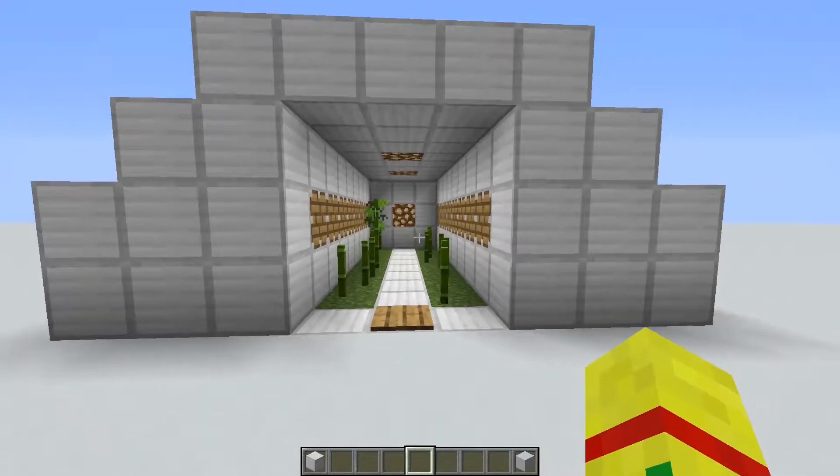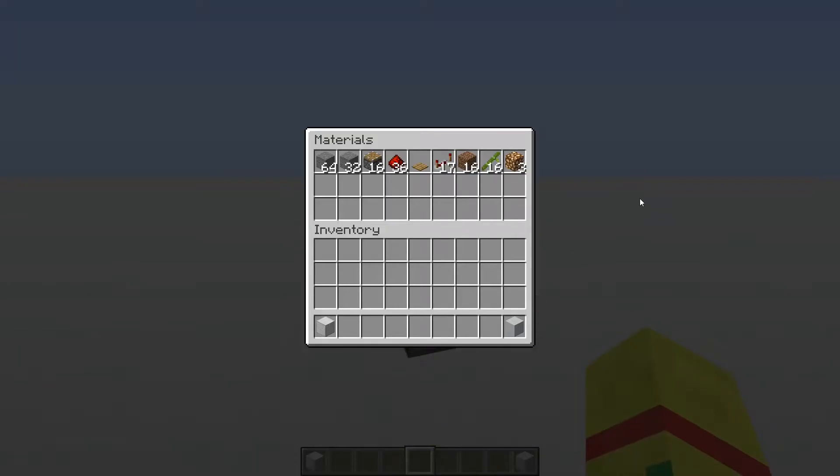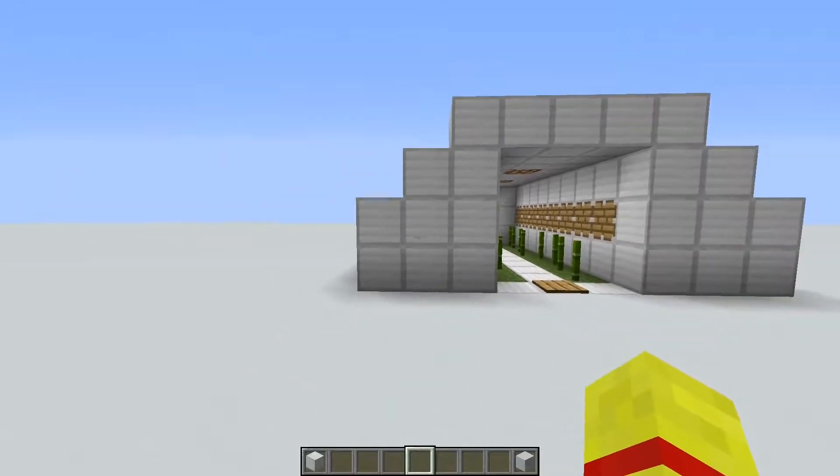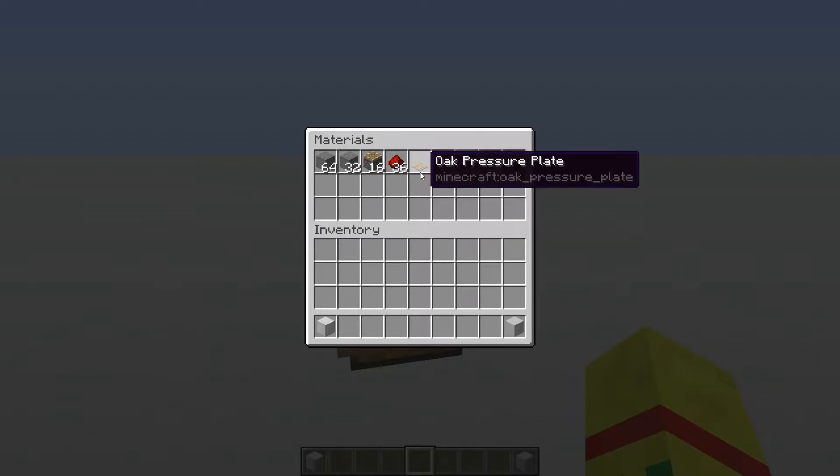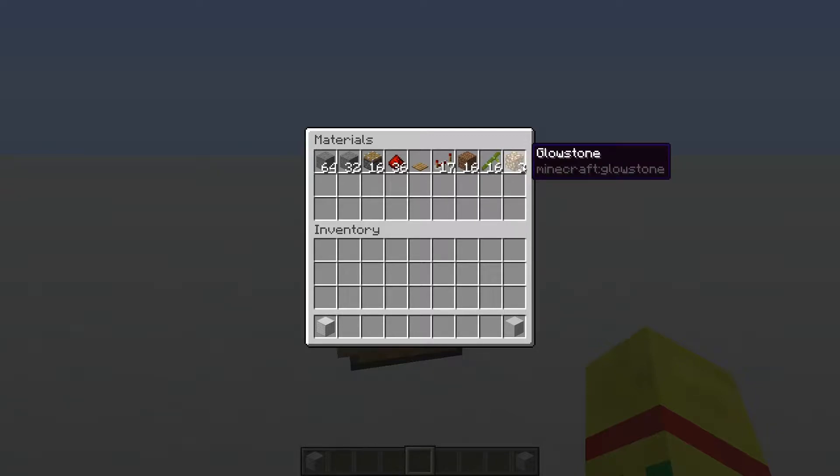Now with the quick overview done, let's get into the materials you're going to need to build this farm. You're going to need roughly a stack and a half of any block of your choice — this block makes up the shell of the farm. Here I have iron blocks. 16 pistons, 36 redstone dust, a pressure plate of your choice (does not have to be oak), 17 redstone repeaters, 16 dirt or grass blocks — I prefer grass blocks but dirt will do just fine — 16 bamboo, and 3 light blocks of your choice. Your options are glowstone, jack-o'-lanterns, sea lanterns, or shroom lights. You just need 3 of them.